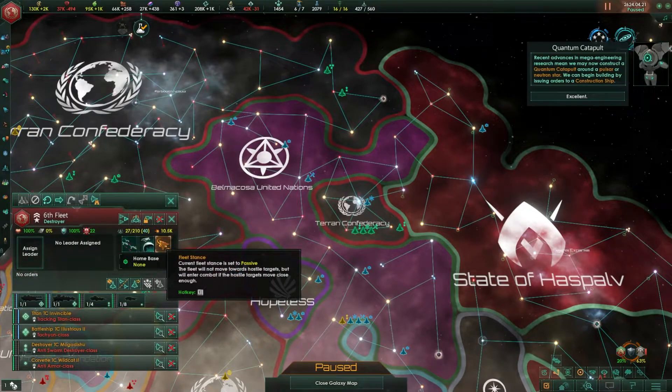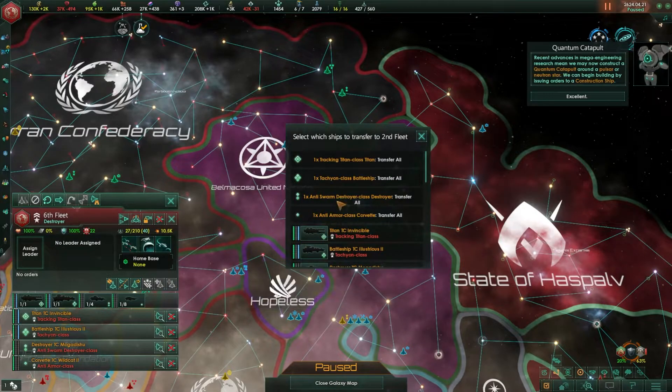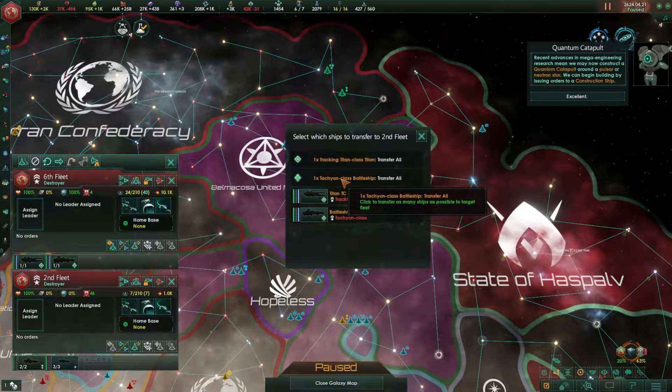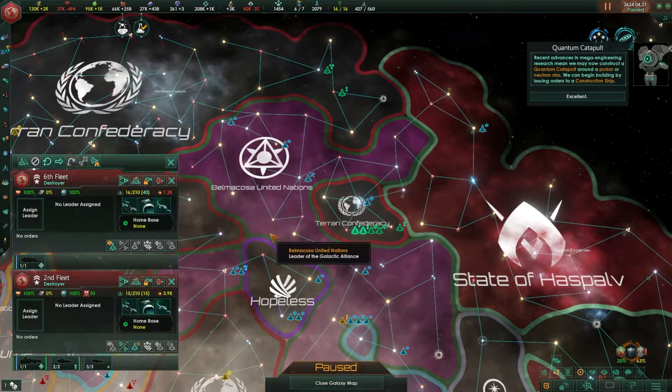You can choose the ships you want to move into another fleet using the transfer icon. Select that and you can move a destroyer, maybe a Corvette, and maybe a battleship like the Titan alone. Click done and then you've got another fleet created. That's another way to move ships.